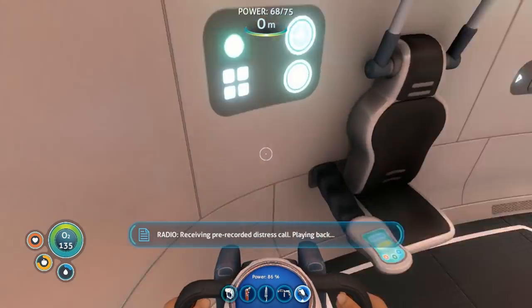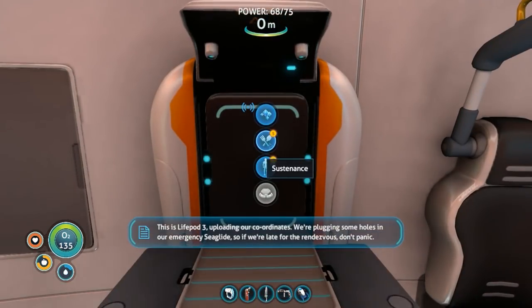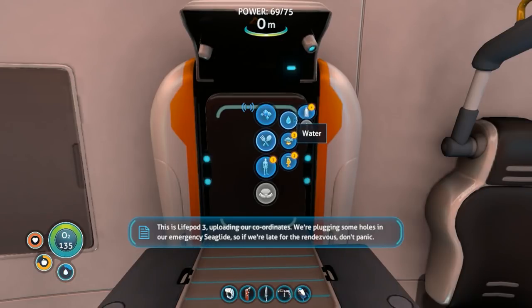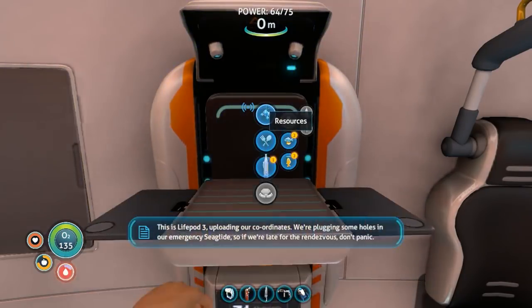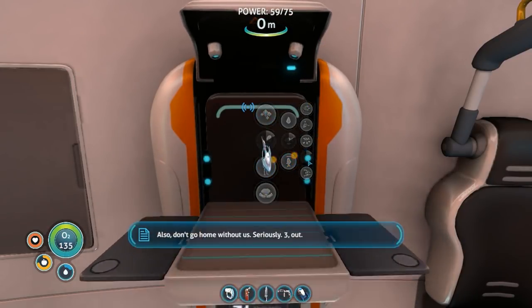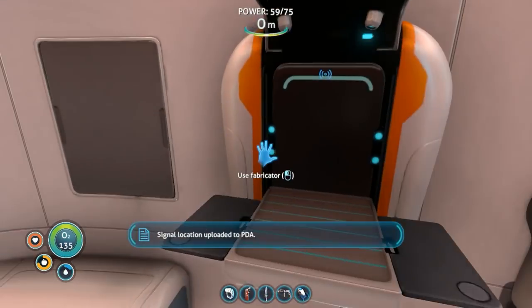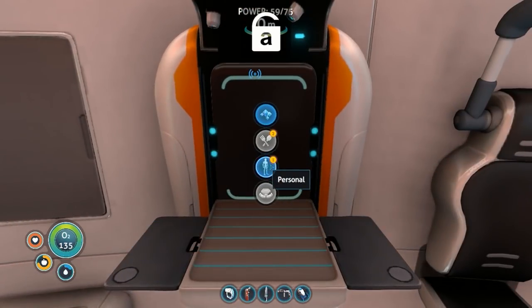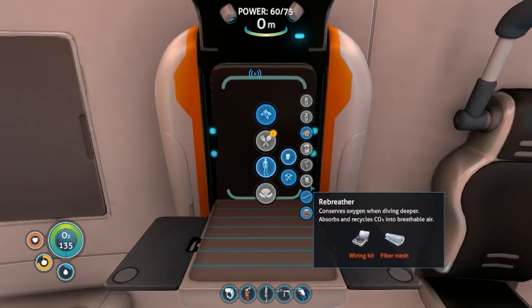A message receiving - pre-recorded distress call. This is life pod three, uploading our coordinates now. We're plugging some holes in our emergency sea glide, so if we're late for the rendezvous don't - also don't go home without us. Seriously. Three out. Signal location uploaded to PDA. That thing - it'll wait.